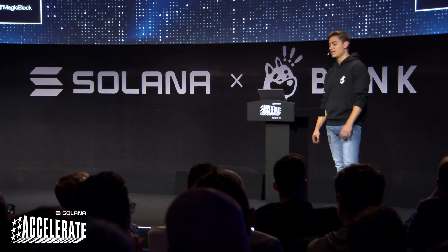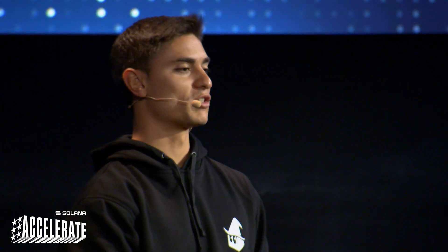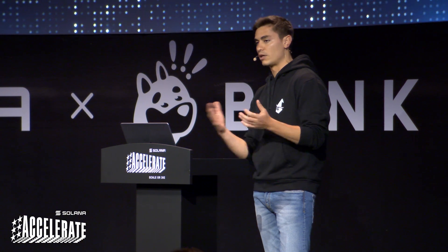How we commit state — two ways. The first is quite simple: a commit frequency specified upon delegation that the validator will use to commit state back to Solana. The second is more interesting: almost all smart contracts know when it's time to commit. If it's a game and the player finds a gem and you want to mint an NFT on Solana, or if you want to update a position on an exchange, do a CPI into another program, mint a token, or do a swap — you know when it's time. So we have two primitives: commit-accounts and commit-and-undelegate. Commit allows you to specify a bundle of accounts committed atomically. Commit-and-undelegate does the same but also reverts the owner back to the original.